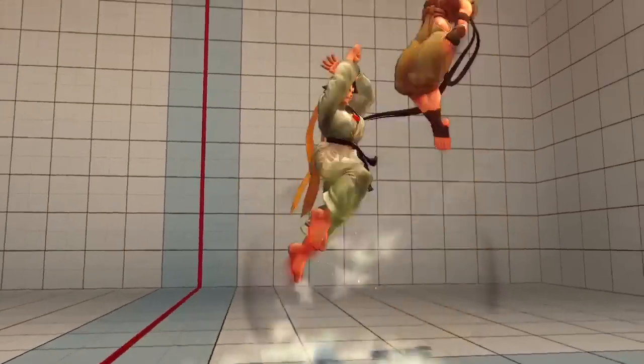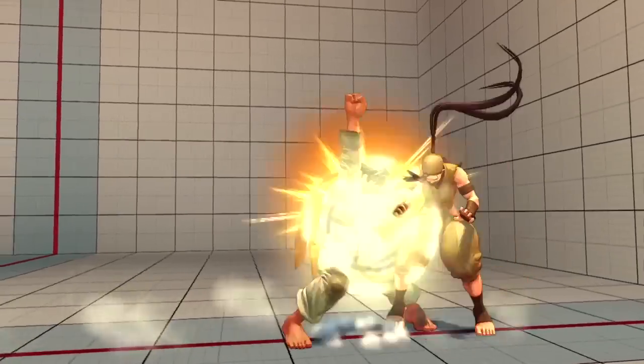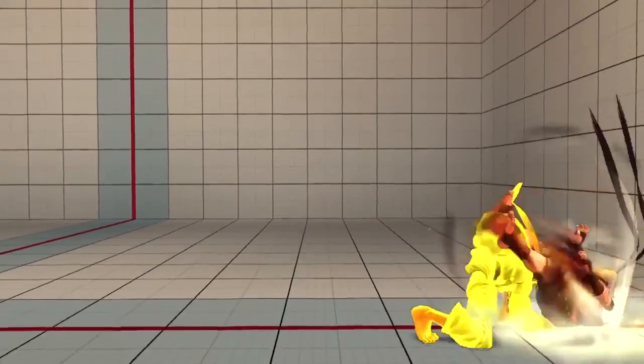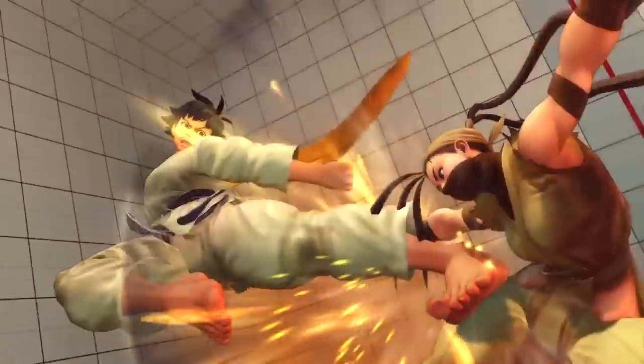Although Makoto has received a few nerfs, she is still that much better this time around. She can now keep up the momentum that much more due to her EX Fukuyage and cross-up buffs, whereas the crouching heavy kick will now stun those who try to jump away faster, making her that much scarier.